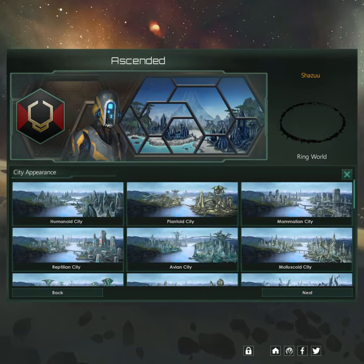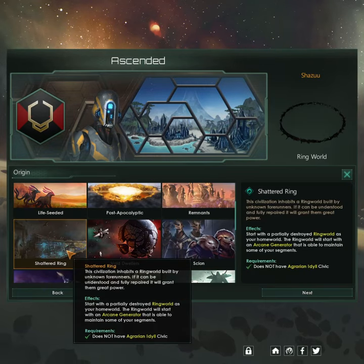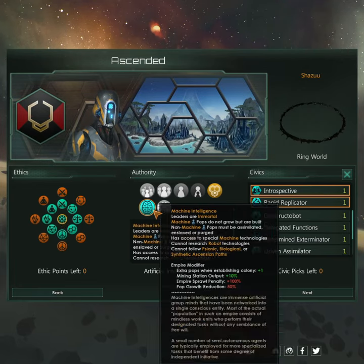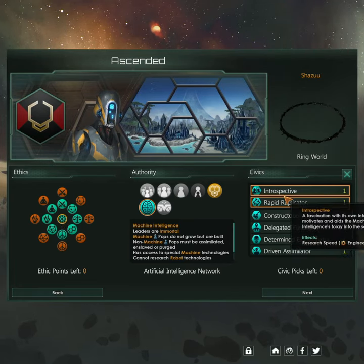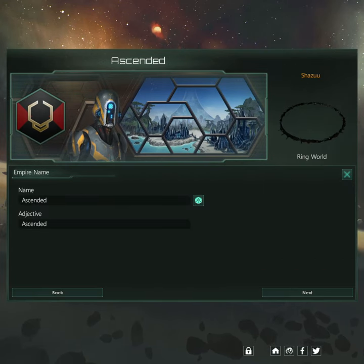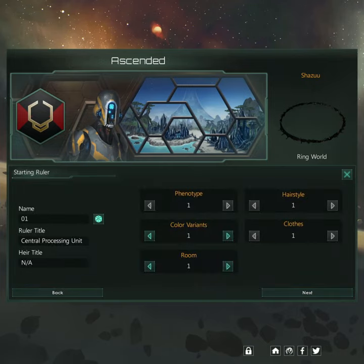Now for name and class anything, city appearances anything, and for origin you're going to want shattered ring. For government and ethics you're going to want gestalt consciousness, for authority you're going to want machine intelligence, and for civics you're going to want introspective and replicator, advisory voice anything. Empire name anything, flag anything, ship appearance anything and ruler anything.